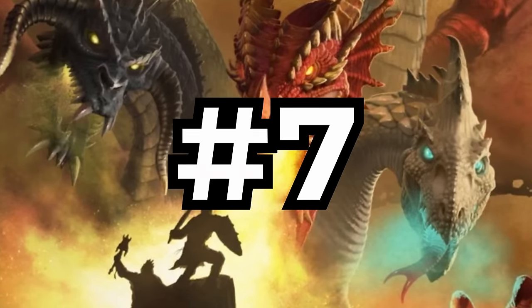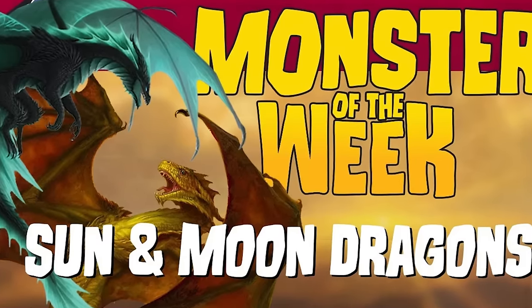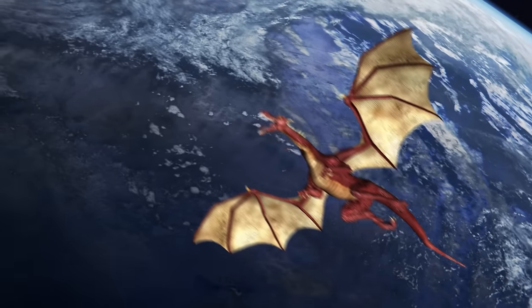Technically this is two different creatures but they're similar enough — they're both dragons so I stocked them together. It's my list. The sun and moon dragons are two of the coolest D&D dragons to ever mark the pages of a book in my opinion. I like them so much I actually did a full-on monster of the week video about them a couple years back, so if you want a full explanation about these creatures definitely feel free to go check that out, otherwise I'll give you a quick rundown of what I like about them here. They're fucking dragons in space.